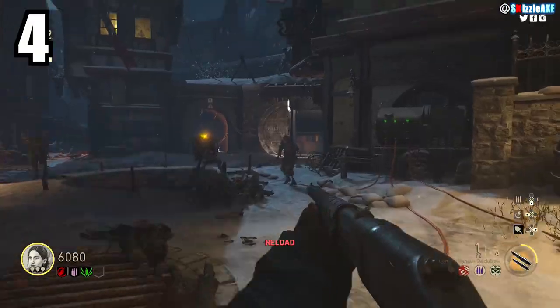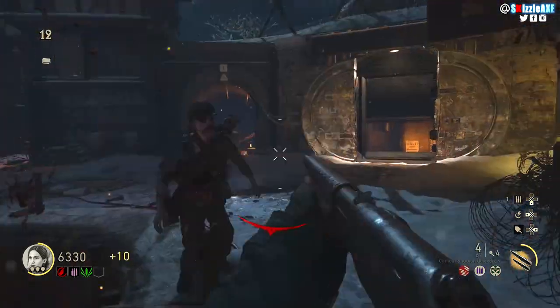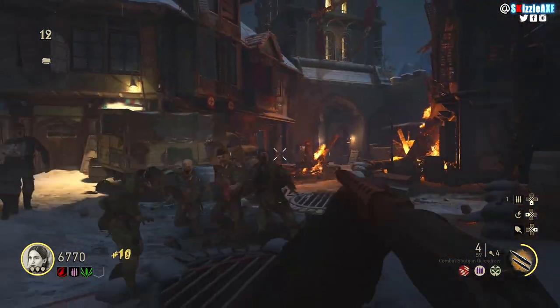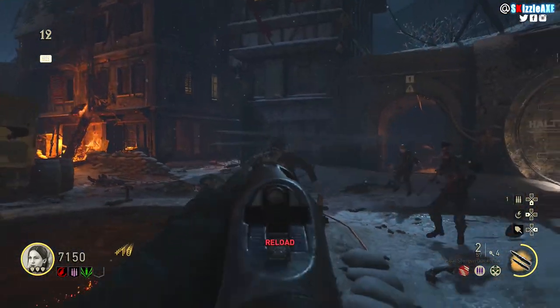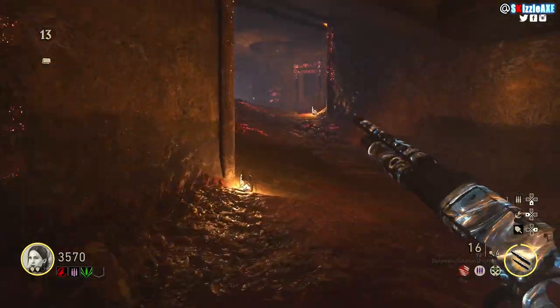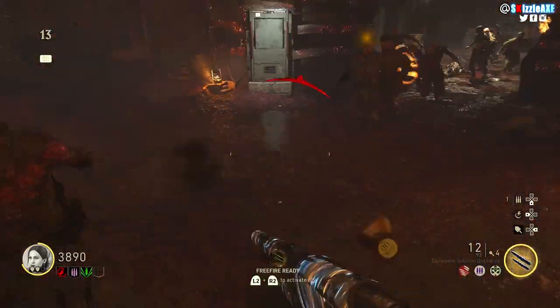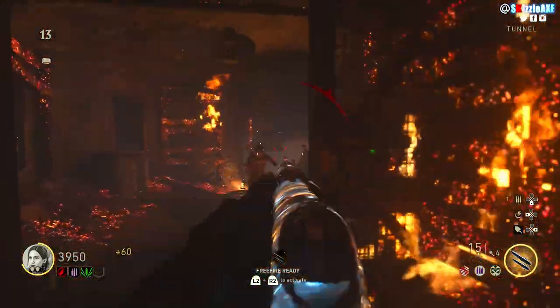The Combat Shotgun is a ridiculously good weapon and it's a wall buy. It has 8 ammo in the mag and 72 in reserve. It's a pump-action shotgun meaning it will have more damage compared to an automatic. After you pack-a-punch it, it's called the Diplomatic Solution, with 16 ammo in the mag and 96 in reserve, and it one-shots zombies unpacked until round 20.